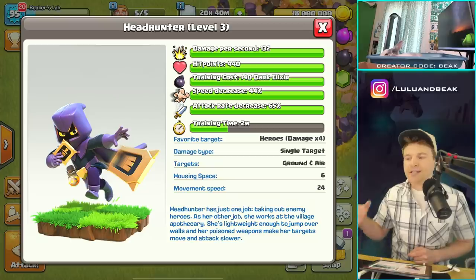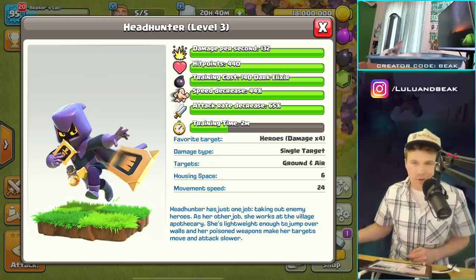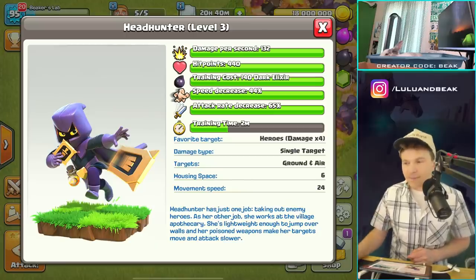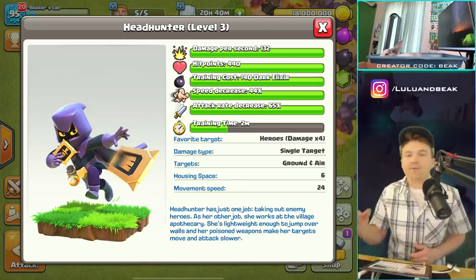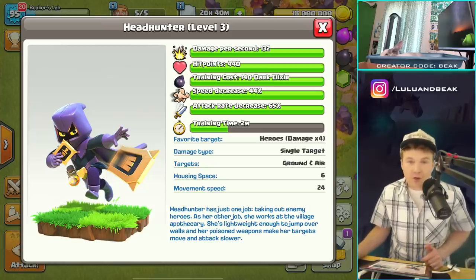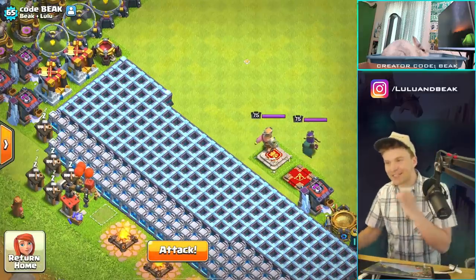It's a relatively small troop - six housing space, like a bowler or so. If you bring a couple of these it's probably not going to make a huge deal, but imagine if two of these could take out a max king. I have no idea if that's the truth, but this is going to be so much fun.